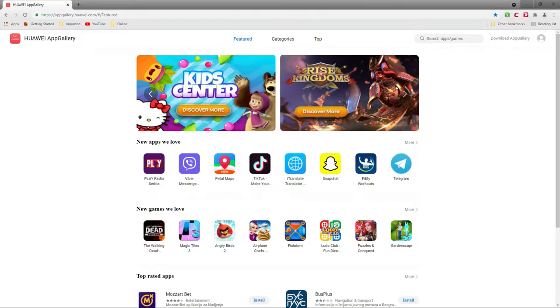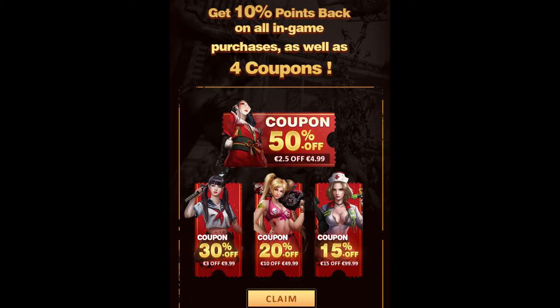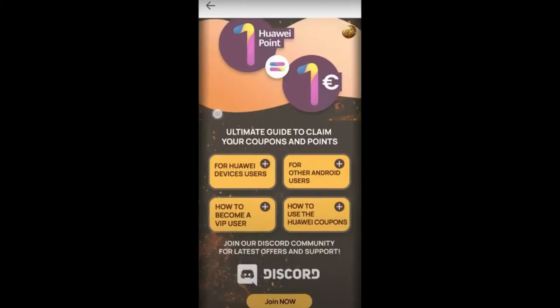All these offers also work if you play the game on emulators on your computer. In the Huawei App Gallery there are often campaigns and giveaways. Right now you can buy a package that includes the excellent hero Scarlet at 80% discount — only $1 in Huawei App Gallery. There is also an offer where you get 10% cashback in Huawei points on all in-game purchases in Puzzles and Survival, only in the App Gallery. This offer lasts until 28th February but will probably continue next month. There are also 4 coupons that give you big discounts in game.